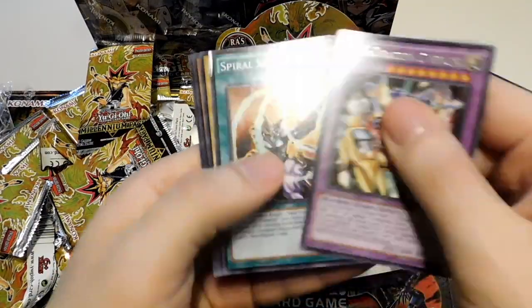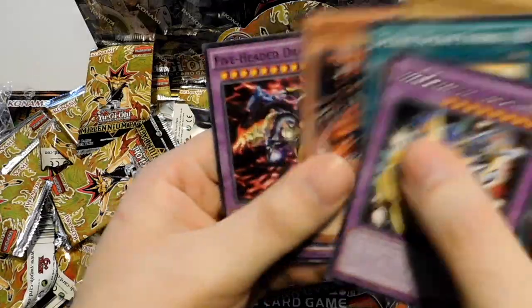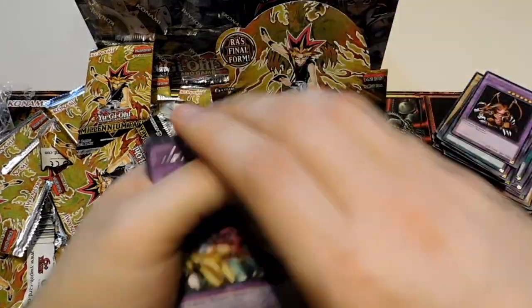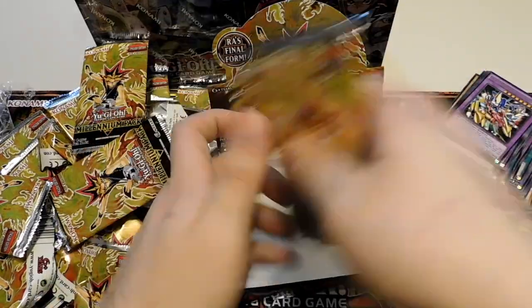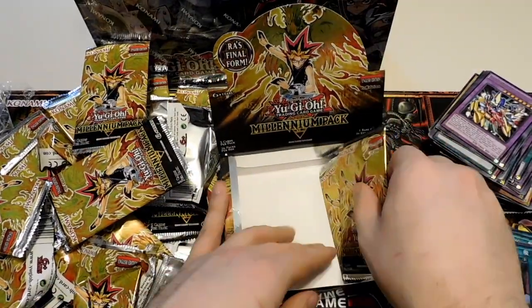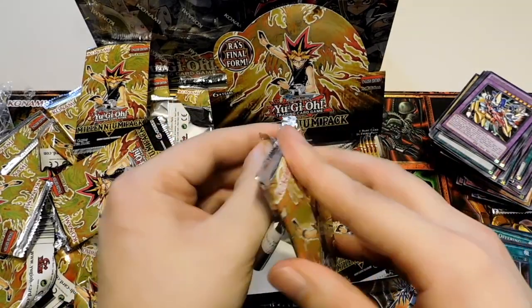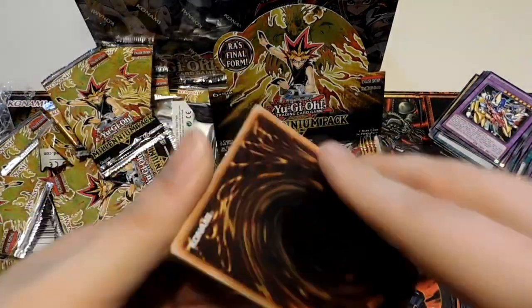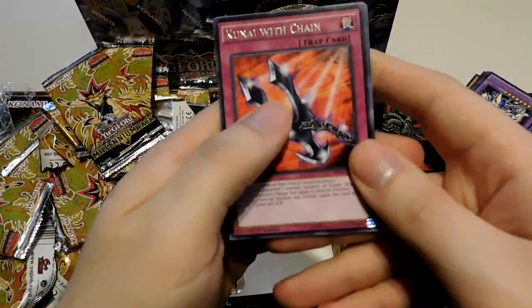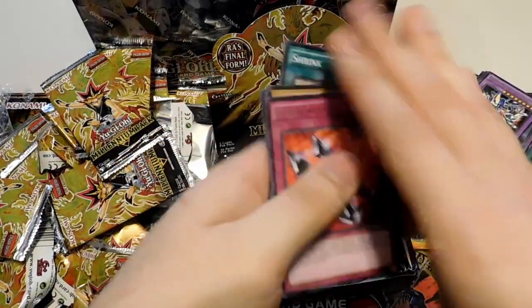XYZ Dragon Cannon, Spiral Spear Strike, La Jin, Gendora, and a Five-Headed Dragon again. Six left. I actually have a little bonus opening at the end of this video I should have mentioned — something I found that was pretty cool. Kunai with Chain, Red Eyes, Guilford, Scapegoat, and Shrink. That's almost a Joey pack. That is a huge stack of cards — I didn't realize there were that many in this box.